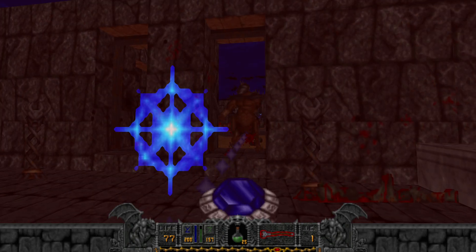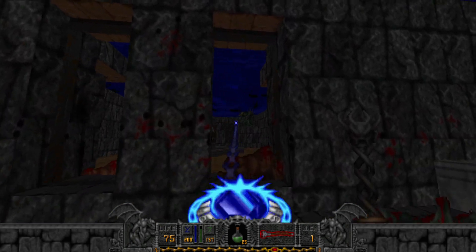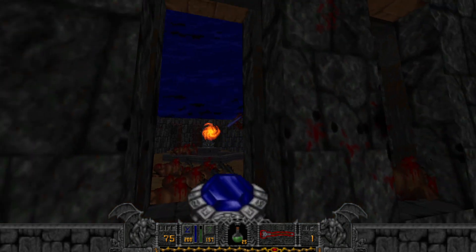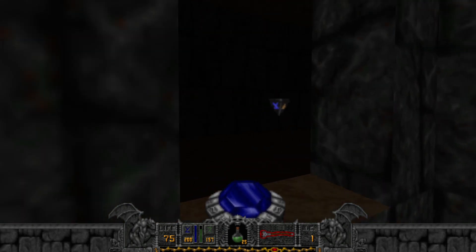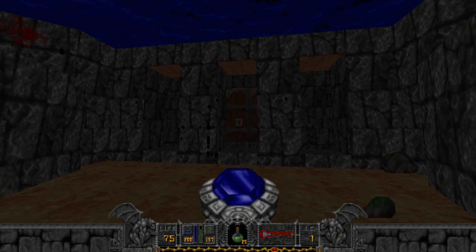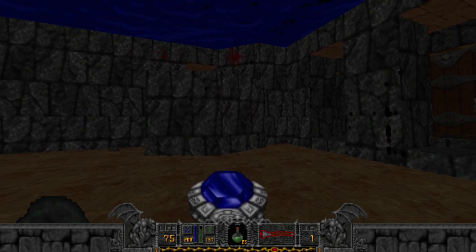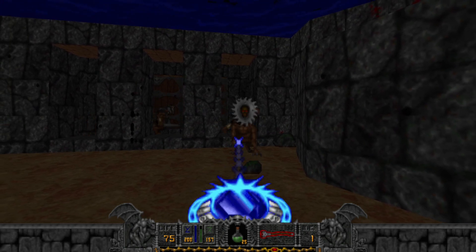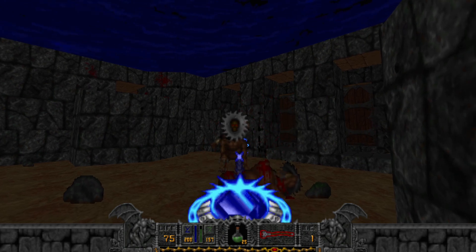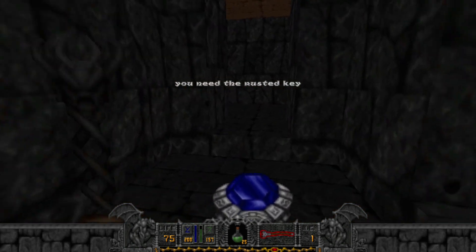I hear a dark bishop flying up — there you are. So the door that opened is behind that. With the centaurs and slaughtars, you can kill them even quicker with the arc of death because it actually pierces through all guards. We need the rusty key to get in there.